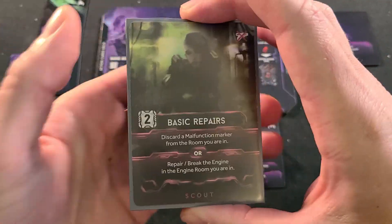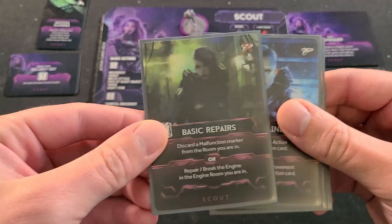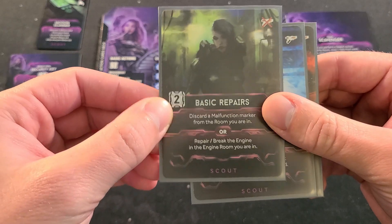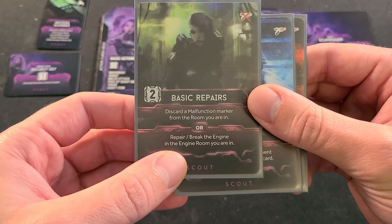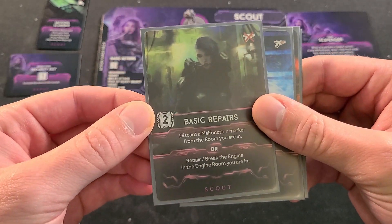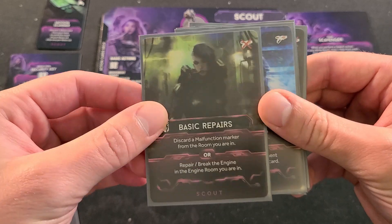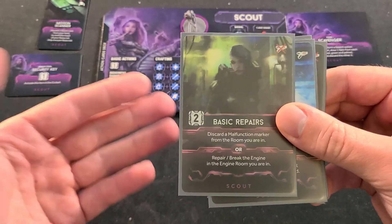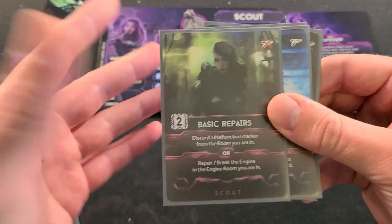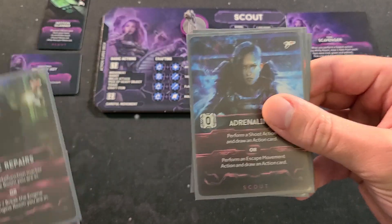Basic Repairs — discard a malfunction marker in your room. A lot of characters have this, so it's nothing special. Brake Repair lets you repair the engine in the engine room you're in, which is pretty good, but I found that most people are usually trying to escape through the escape pods. I very rarely use the hibernation chamber because you have to have two of the three engines working, make sure it's not going to deep space or somewhere like Mars — you've got to get it to Earth. There's just a lot of hoops to jump through, and usually somebody's trying to blow the ship up anyway.